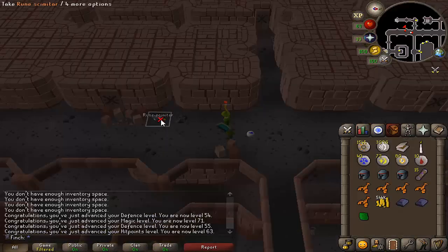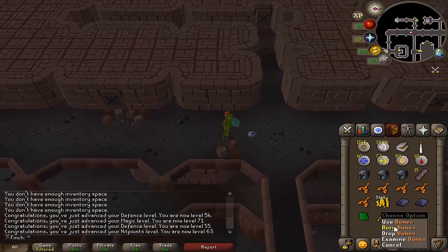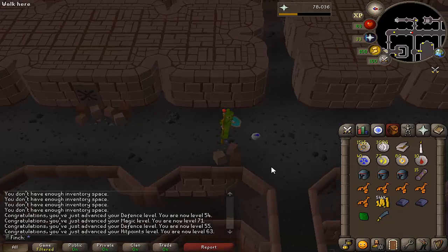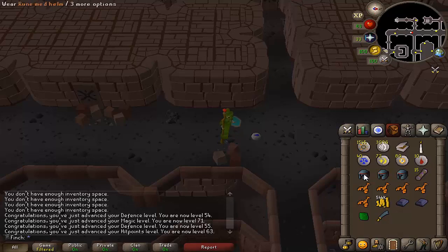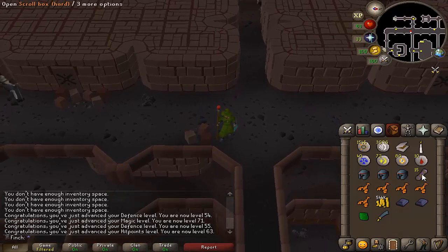There we go, that is the rune scimitar. It took me 133 kills to get it, which is over double the drop rate, but I think I'm pretty happy that I came here. A really nice amount of law and cosmic runes which are going to be helpful. A rune med helm which is going to be an upgrade as well. Now I have 15 hard clues to do, and I think I can complete them now that I've got overheads — probably going to be some decent upgrades, so let's end the video with the hard clues.